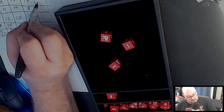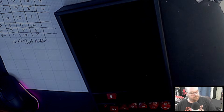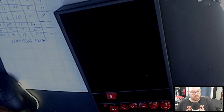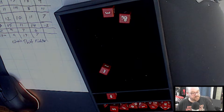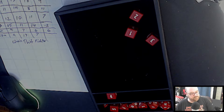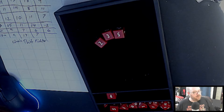Last character — a 9 Strength, 11 Dex, 7 Intelligence. Wow. High stat is an 11. Wisdom of a 12 — maybe a Cleric? A 6 Con — my highest Con is a 9. I only have one character that could be a Cleric or a Dwarf. And then a 10 Charisma.